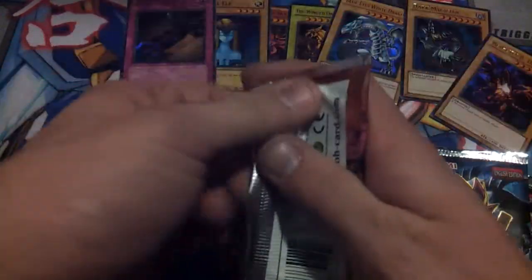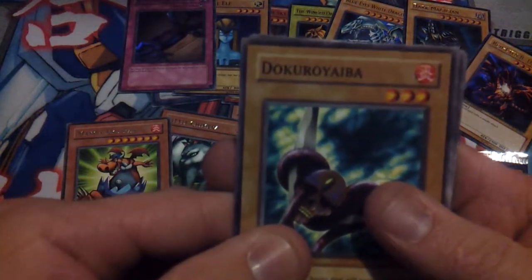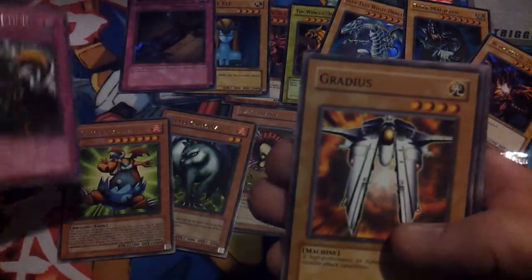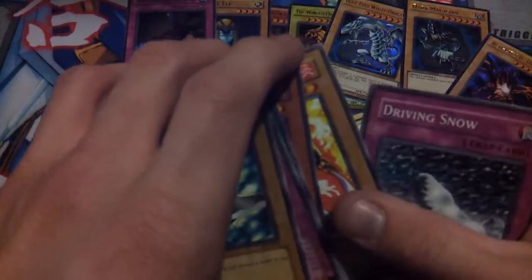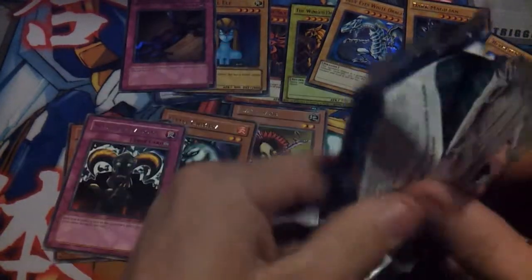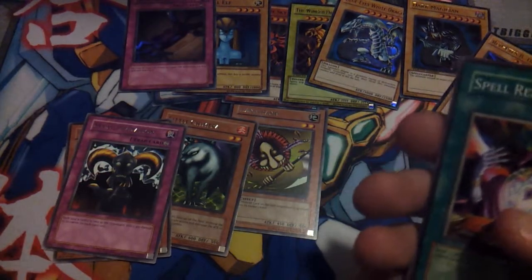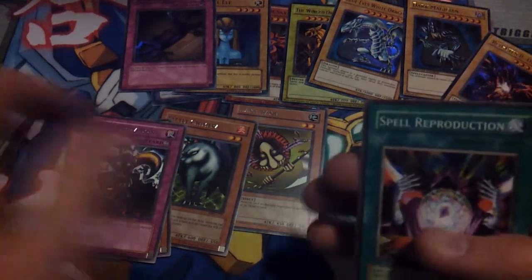Next we have Pharaoh's Servant. I can't believe it — two hollows! We're doing good this time. Duoku Roy Baca, Major Riot, Reign of Mercy, Four Star Ladybug of Doom, Skull Invitation, Gradius — that's cool — Bike Shoes, Dark Rider Soldier, Number One, and Driving Snow. I'm excited now because we got two hollows from a Legendary Collection, which you're not guaranteed hollows at all — basically they're normal packs. So to get two hollows, that's awesome.